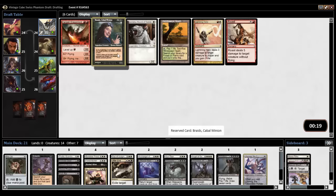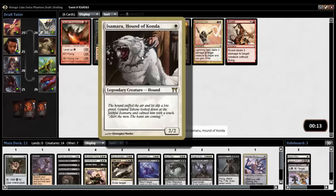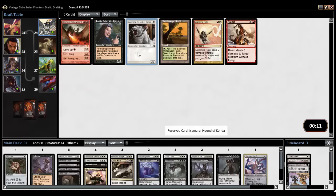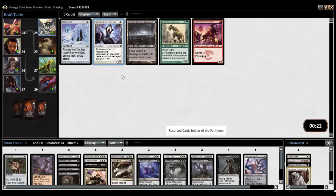Braids, Hound. Braids — what do you do? Each player sacks an artifact, creature, or land. It's more of a stacks kind of thing. Nobody's in red — wow. Because there's a Dragon Lord and a Roast. Let's take the Hound, but I don't think I'm going to play it. Witch's Orb, Soldier of the Pantheon, Urborg — just take an Urborg, I suppose.